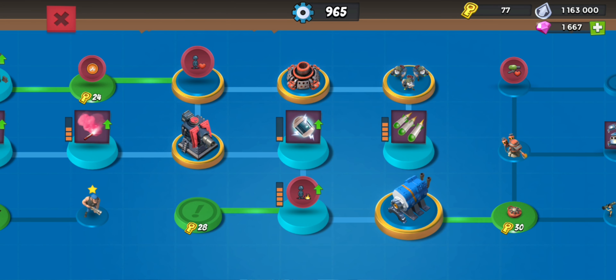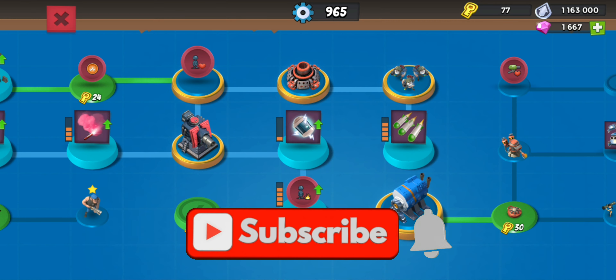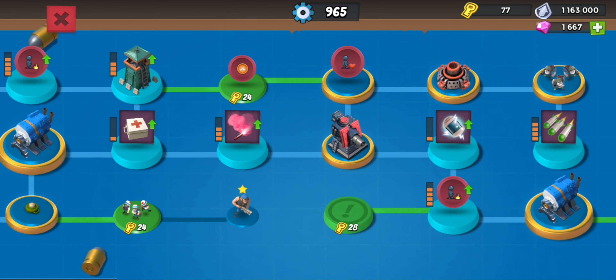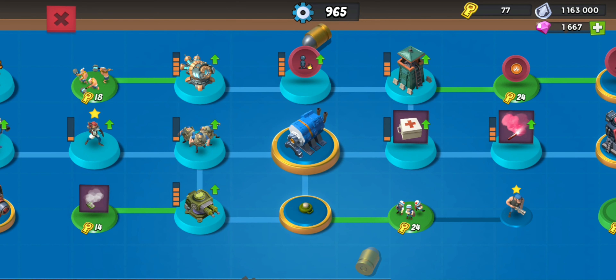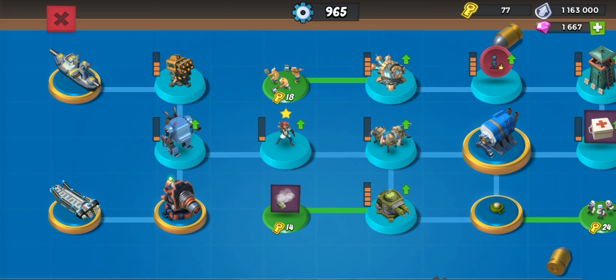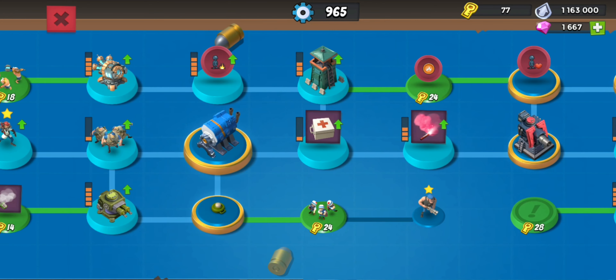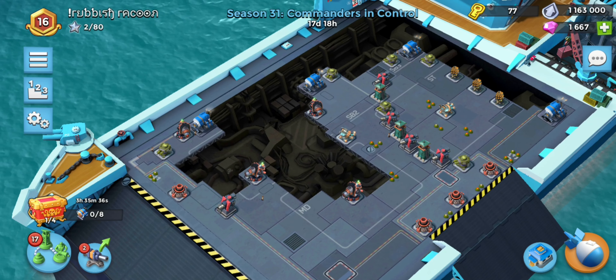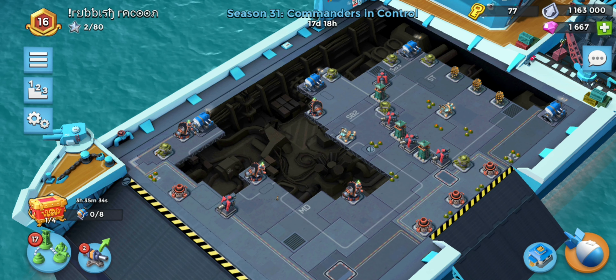His tech tree is basically the same as what it was in the last video because like I said, all he's done is opened the ER. His troop health is up because Bombardiers and mines don't agree. Troop damage is almost maxed on both nodes, but the rest of it is basically the same as what it was before.